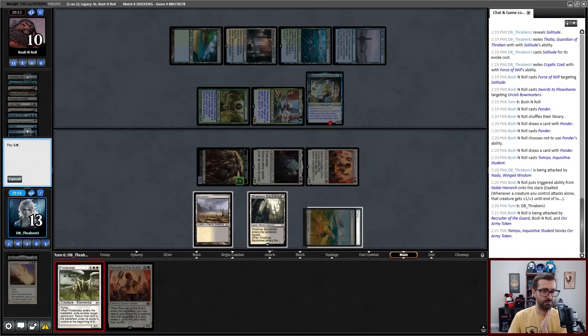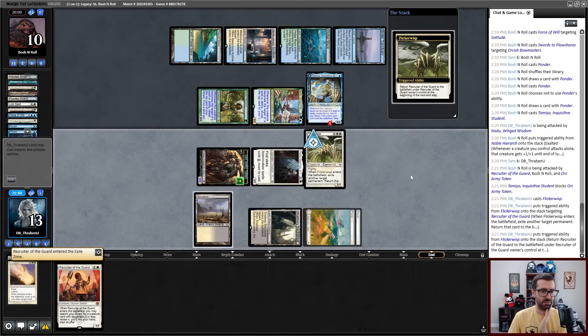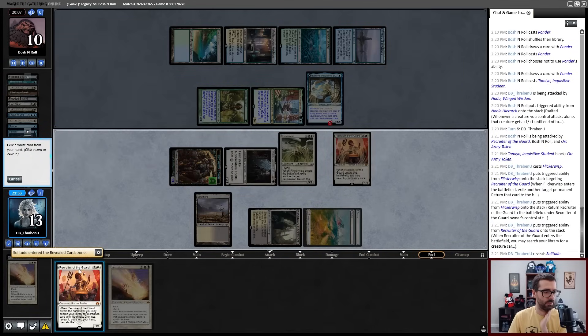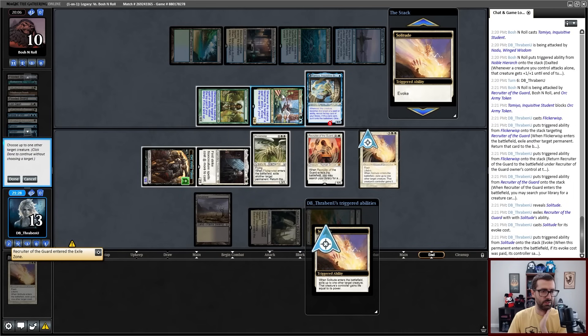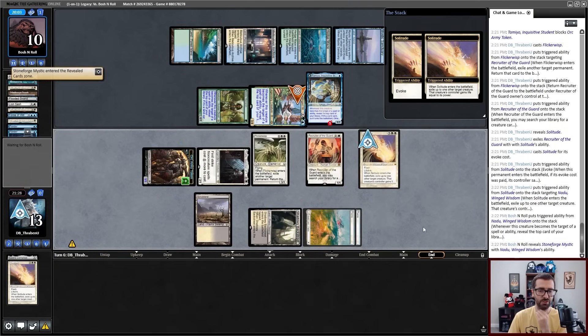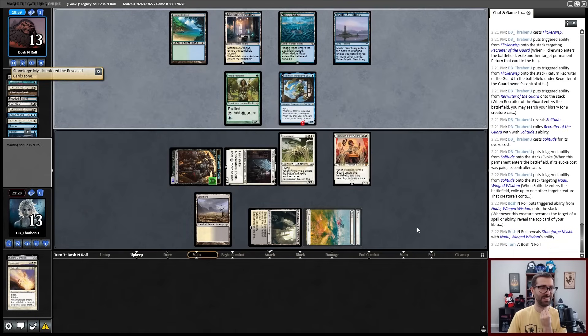Target Recruiter — end step, comes back, get Solitude. Cast Solitude — we're going to get rid of the Nadu immediately. My opponent does get to trigger the ability and gets a Stoneforge Mystic. I'm very glad we cleared that — otherwise that was just Stoneforge for Shuko for an absolutely disgusting amount of value. Cryptic Coat was pitched to a Force of Will effect earlier this game. There is a Shuko, another Hierarch, Shuko in play, Shuko on Tamio, and no attack.